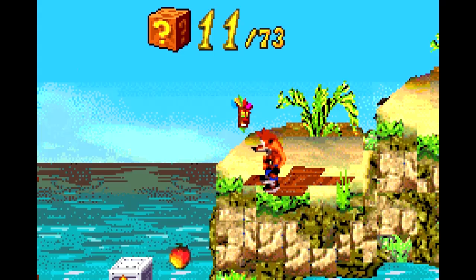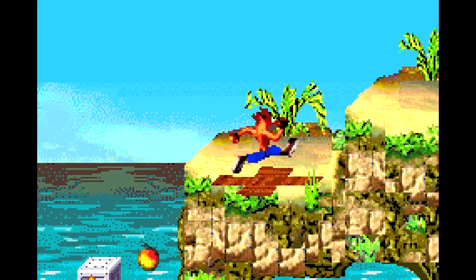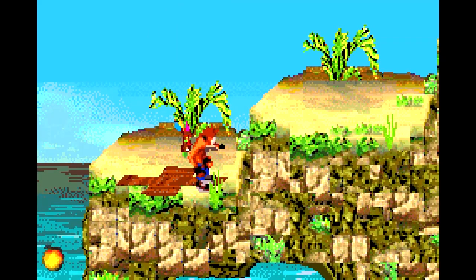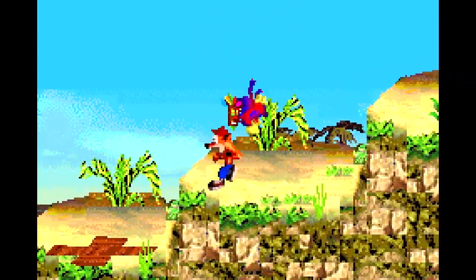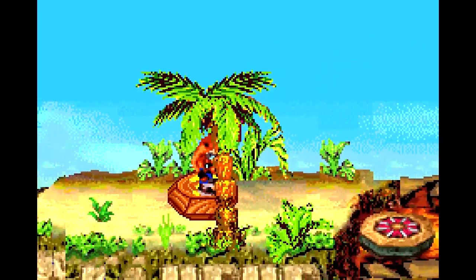So anyway, we've got a little path down here that we'll be sure to check out later. Up here, we're going to find another Wrath of Cortex hand-me-down — the dive-bombing birds. Once you get under them, they'll swarm towards you, just run out of the way, and you can avoid their attack.